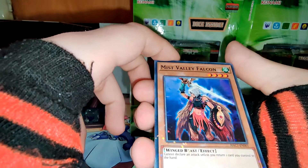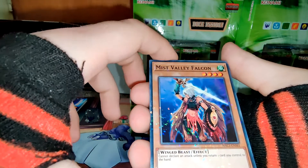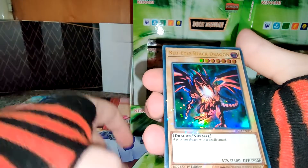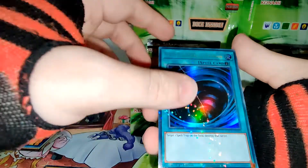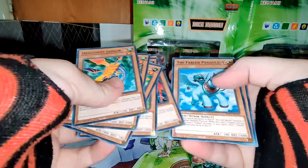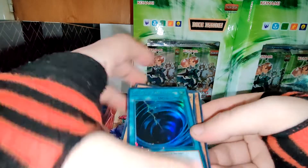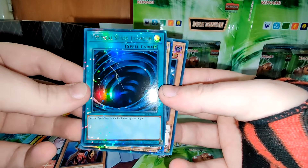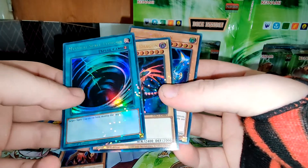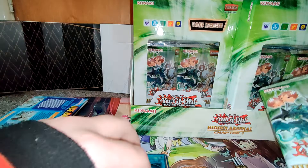So, this is the common. In America, the common one is at the back behind the ultra rares. We got Barrel Dragon, Red Eyes Black Dragon, and Mystical Space Typhoon. Look at the rarity — look at how shiny it is, it's so cool. Keeping the common over there and the others here.